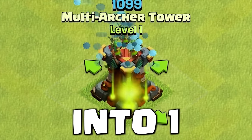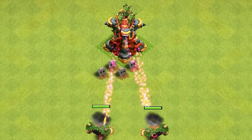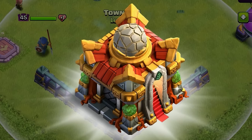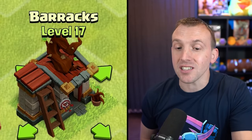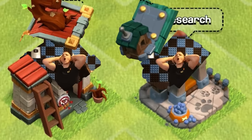Merging two defenses into one is coming with Town Hall 16. I will show you gameplay and explain everything you need to know about these new defenses within this video. Yesterday, we revealed Town Hall 16 with its nature theme alongside many other things, including a new barracks level and pet house level, but you will have to wait for future sneak peeks to see what is inside of those.